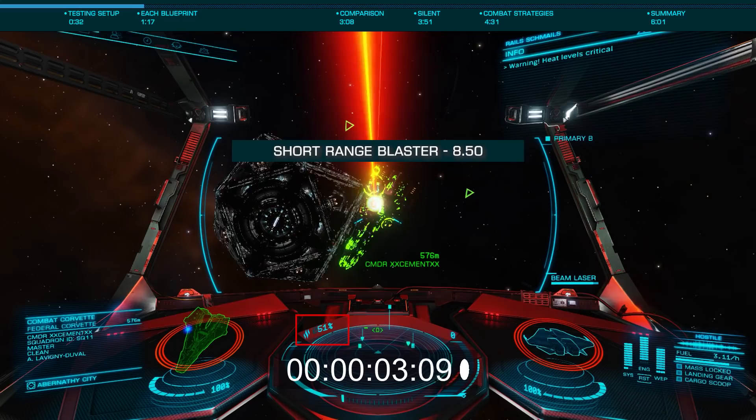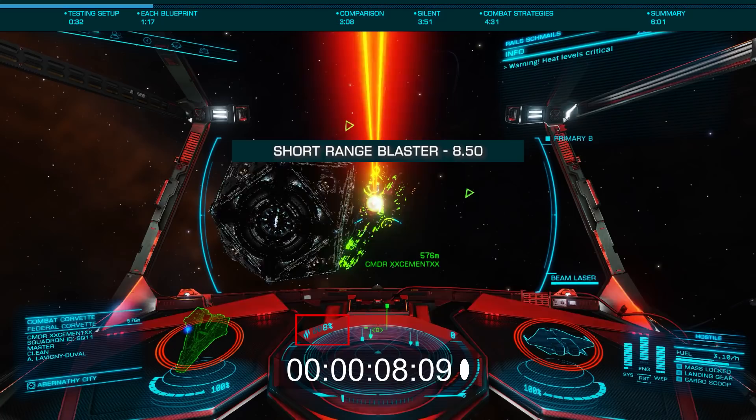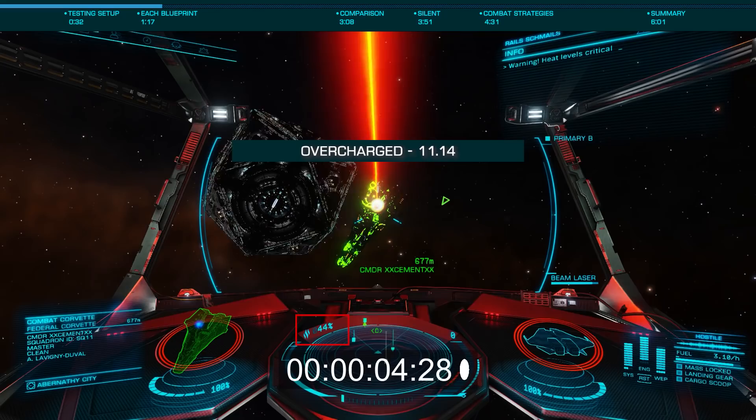Short-range blaster is the fastest, venting us from 100% in 8.5 seconds. Overcharged is second, at 11.14 seconds.